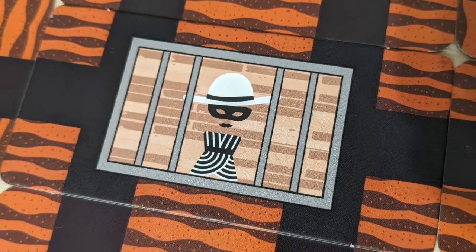You place the starting tile, and Bandida is going to begin her breakout, and quite frankly, if you're going to build a prison with bars so far apart, you're asking for trouble.